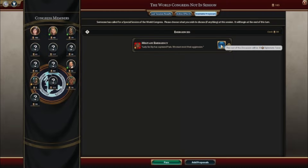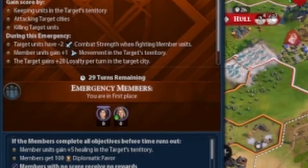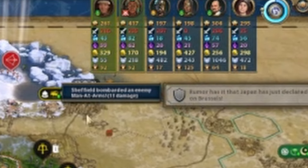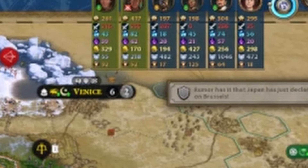I told you the French would be the first to be humbled, as Maya has now taken Paris. I'll see what I can do to help. Looks like I was the only one who wanted to help, so France is doomed. There was nothing I could do to save them, but I can try and get some revenge.